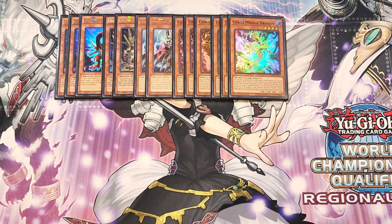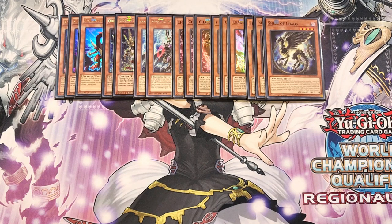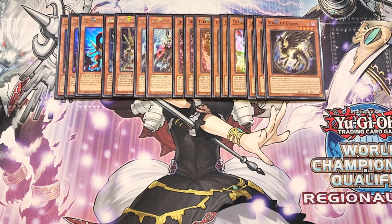We then play three copies of Shell of Chaos. This card cannot be normal summoned or set — it must be special summoned. If this face-up card would leave the field, banish it instead. You can banish a light monster from your hand or graveyard to special summon this card from your hand, but you cannot special summon monsters for the rest of the turn except light or dark synchro monsters. If this card is special summoned, you can target one of your banished Core of Chaos and special summon it — getting both Core and Shell on the field to step into Chaos Beast.